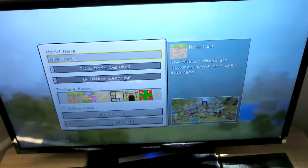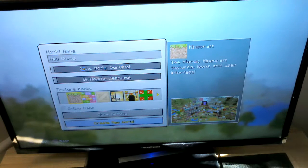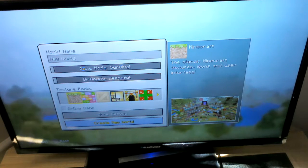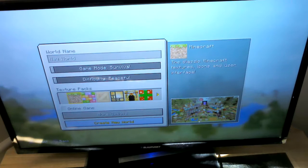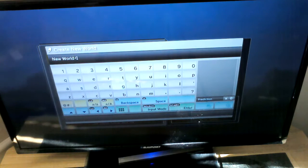We're going to create a new world. Then you click on 'Create New World', and then you choose what name your world's going to be. So, let's call it Beginners.